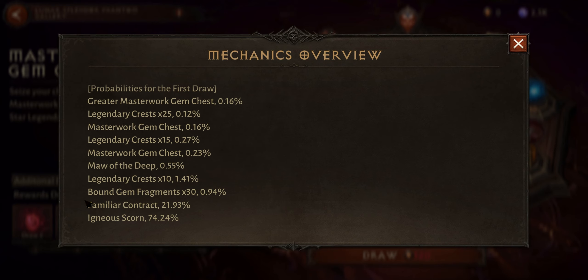Most likely it's not going to be worth going all the way. If you do pull four times or even three times, the first two pools will most likely be the familiar contract, and in those draws they have the highest percentage chances — it's almost 90% chance for these two to drop before you get anything else. But if you do go for four pools, you have a chance to get some good rewards.